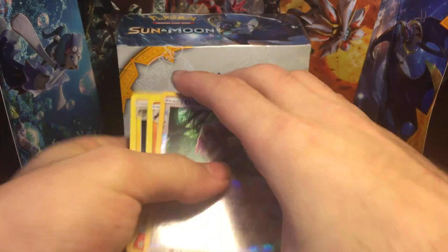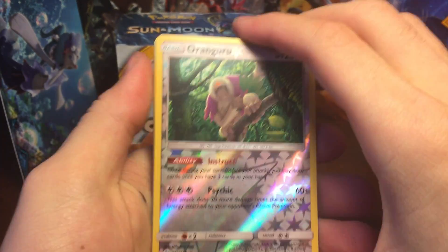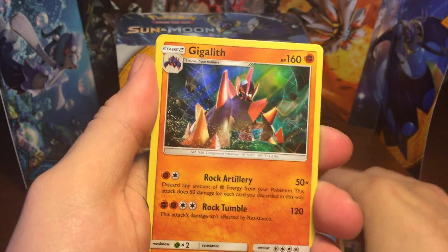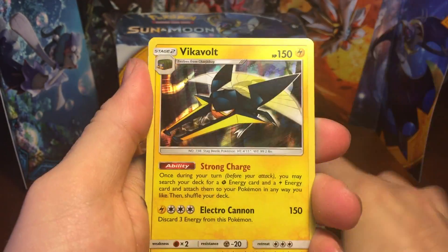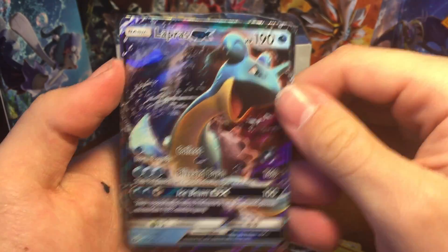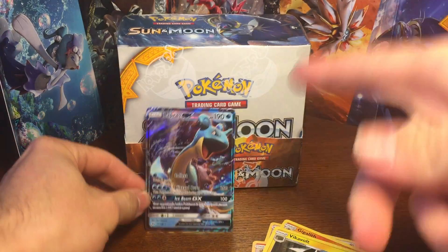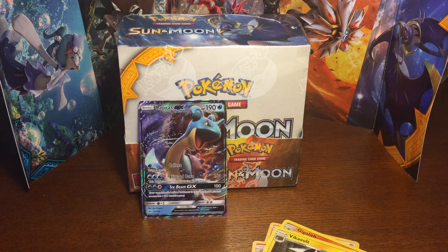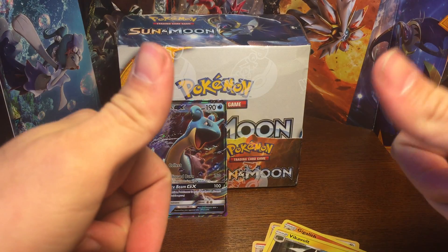So these are all the noteworthy pulls: Kangaskhan reverse, Arcanine reverse, Gigalith holo, Vikavolt holo, and the Lapras GX. Guys, thanks for watching — I'm going to be opening up the Sun and Moon booster box very soon. Hope you guys enjoyed the video, have a good day.